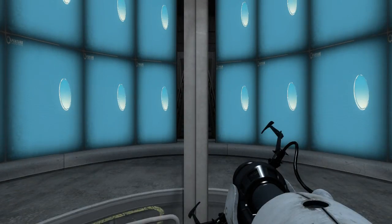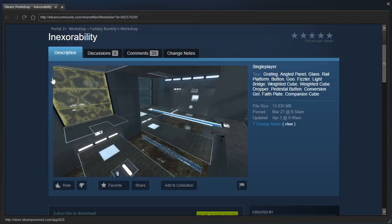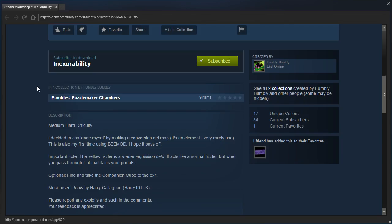Hey guys, I'm LB, and let's check out a request from Quaternary called Inexorability by Fumbly Bumbly. Medium Hard Difficulty. I decided to challenge myself by making a Conversion Jill map — it's an element I very rarely use. This is also my first time using B-Mod. I hope it pays off.